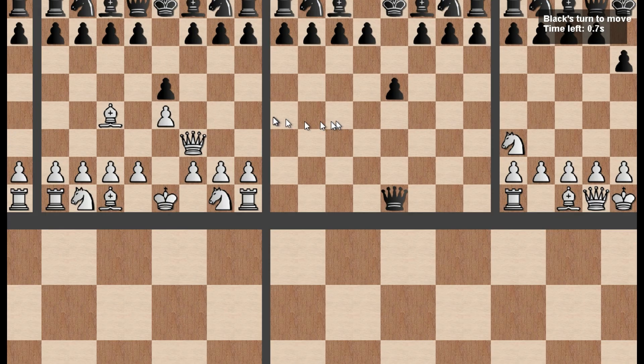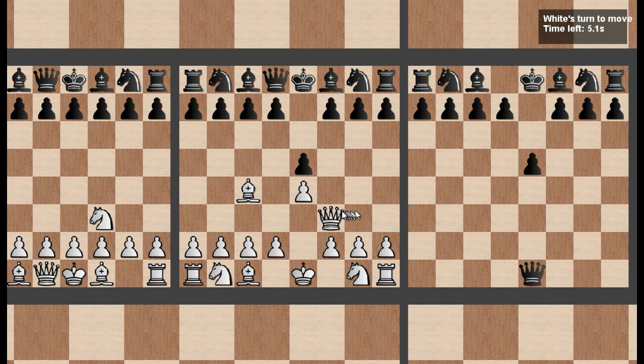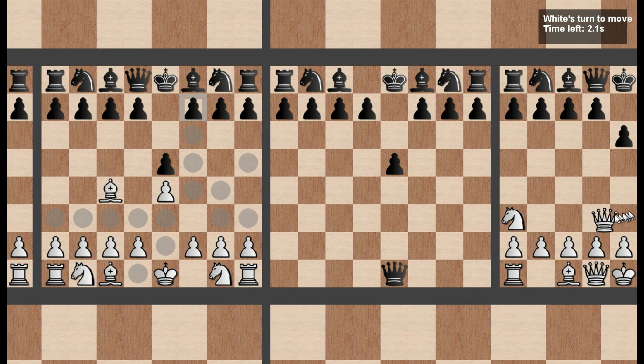I made pretty much the entire legal move system this day, although there were a few things missing like en passant and castling. I also finally fixed it so when you kill the king, it only kills their pieces instead of the whole board. Progress was going strong, although it would take me a lot longer to figure out how to make pieces travel between all the boards.